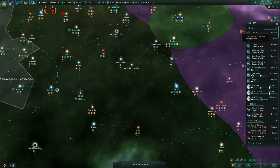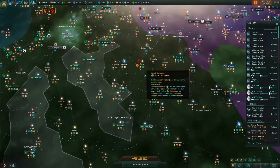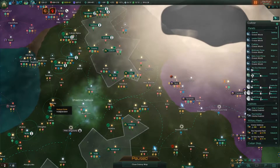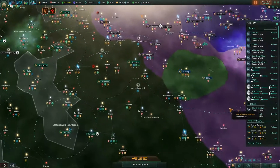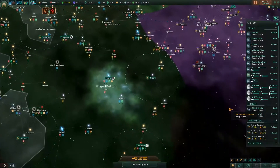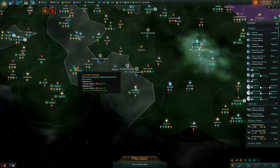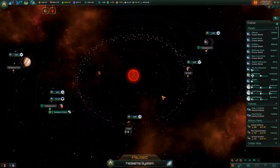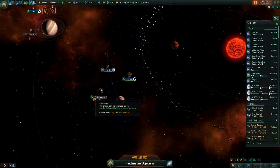We've got some debris analyzed and I think we're good to go. Let's advance the speed. I'm probably going to keep on speed two for a couple minutes. We did terraform two planets. What two planets were they? I actually don't remember because it happened last episode during the war. We have two ocean worlds over here — Fadima.